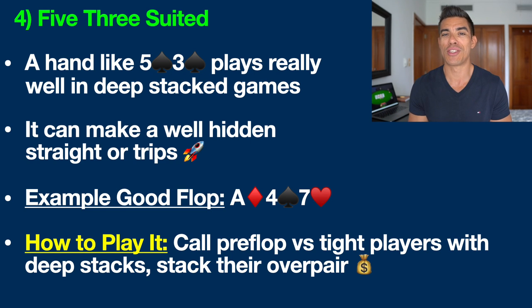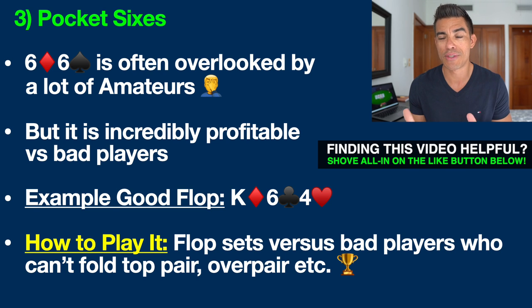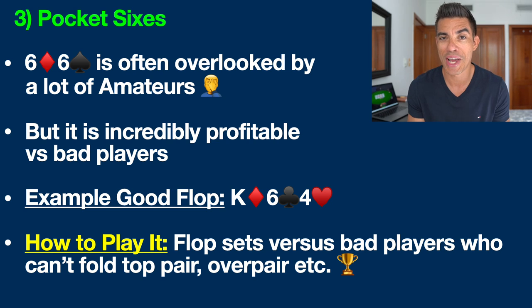Hand number three that is often overlooked is pocket sixes. A lot of beginners and amateurs still overlook these baby pocket pairs, but they're incredibly profitable, especially against recreational players — our fishy friends. It's quite simple: you want to look to flop a set. For example, with pocket sixes, look for a flop like king-six-four. Granted, you're only going to flop a set around 12% of the time, but that 12% means a lot. I've literally made a career out of flopping sets versus bad players who cannot fold a hand like ace king or king queen. These hands are absolute money because they're never going to put you on a set with the six on the board, and you can very often stack them, especially if you're fast playing — meaning raising often on the flop and turn.